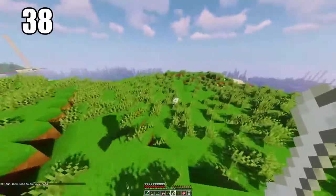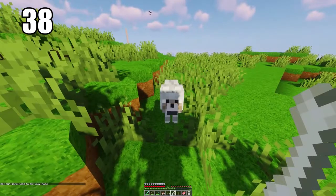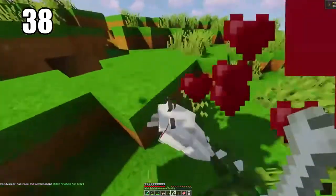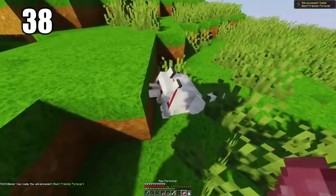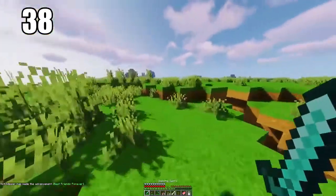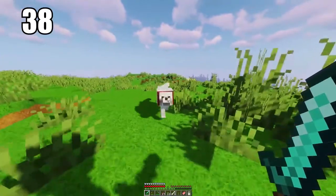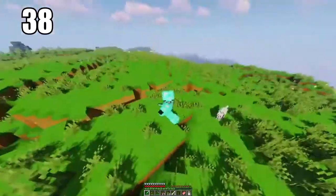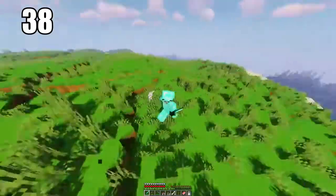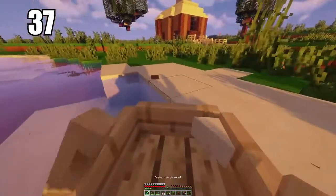Tip number 38 is taming a wolf to have as a companion. You can tame multiple animals as companions, but one of the essentials is taming a wolf. It'll follow you wherever you go, fight for you when you start attacking something, and can be a second hand in saving your life. Keep in mind you cannot bring them to the Nether, but you can leave them in your house as well.